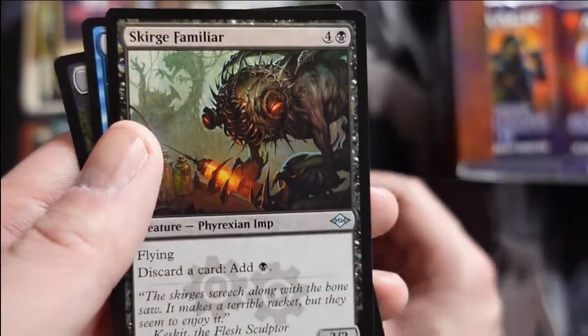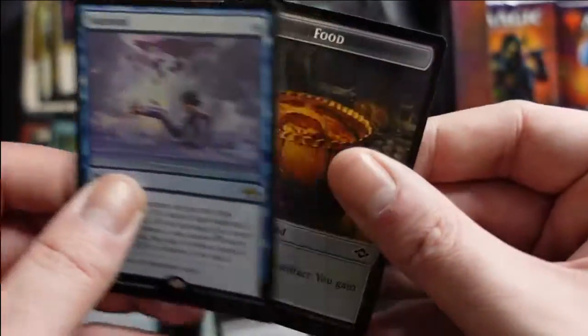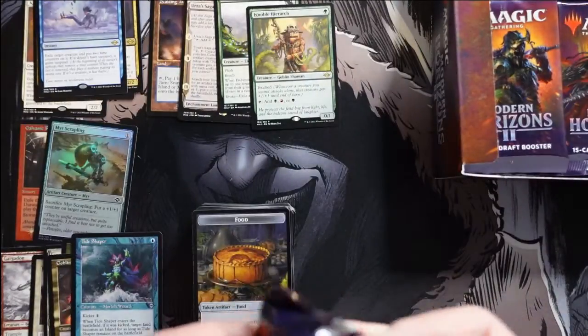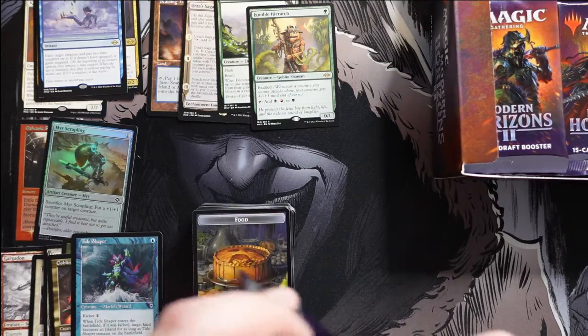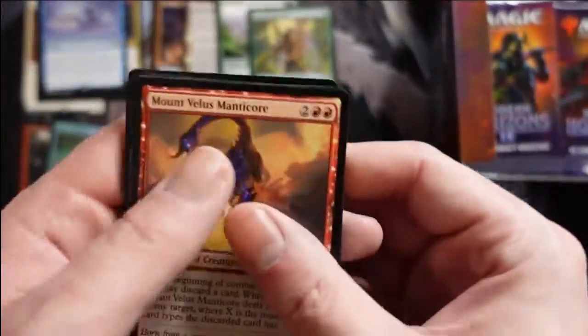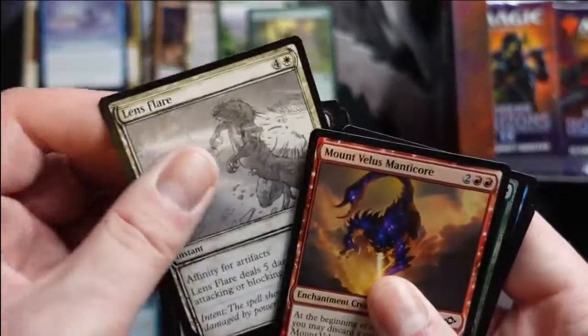That's a nice one to get as an old frame for Merfolk players — just being able to hit that is so nice. We get Suspend — a nice little blue removal spell. I thought there was going to be a whole cycle of those, because Persist came out first and then we saw Suspend — like, okay there's going to be a cycle of cards named after mechanics. I don't think there is, but maybe. That would be a tall order to pull off.